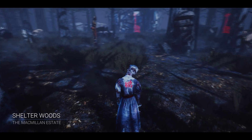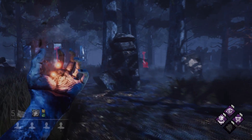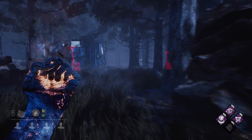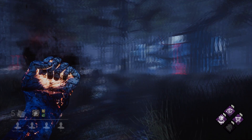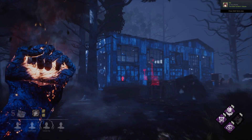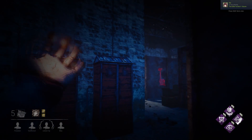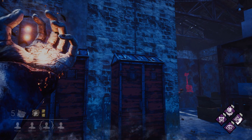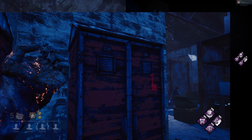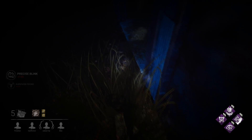The nurse has four vulnerable moments during her gameplay in which you can blind her. The first is when she's holding down her blink for longer periods — such as when she's camping someone, patrolling, or being indecisive about her blinks. The second is when she's charging her blink and blinking. The third is in between blinks — after the first blink, as she charges her second blink. The fourth is when she's fatigued after blinking.